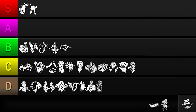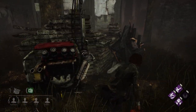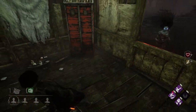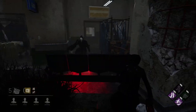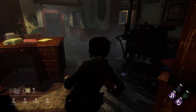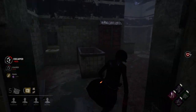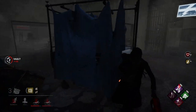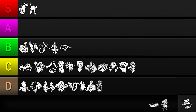Our next perk is Lithe. This grants you a speed boost after fast vaulting a window or pallet. It's a powerful effect for helping evade the killer, with an easy condition to meet. Whether you want to get an extra loop out of a chase, perform a line of sight juke, or escape getting trapped in an unsafe pallet, Lithe can give you the boost you need. The only requirement is that you have a window or pallet nearby, which you'll find plenty of on most maps. However, as the killer breaks more pallets, it'll become a bit harder to activate. But Lithe meets all the requirements of a useful perk, so I'll be putting it in the S tier.